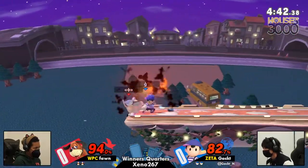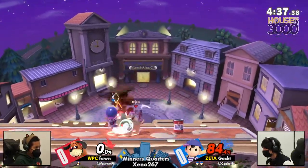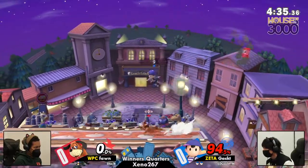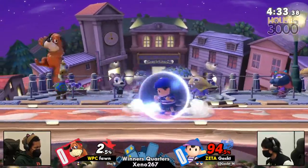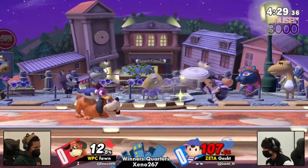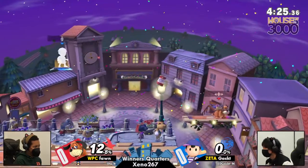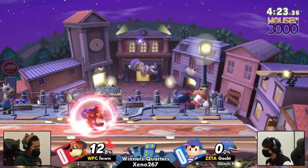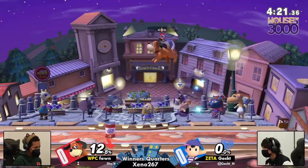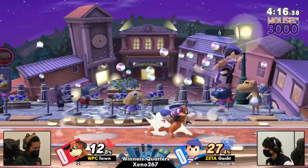Just in terms of the constant barrage of PK Fire — that Yo-Yo is so, so active. And the big drift from Gak, weaving right around that forward smash attempt from Fawn. Clay pigeon into back air — that will be taking it. Fawn bringing things to a dead-even game, pretty much, here on game one. I'm fully set to go to game three, absolutely.